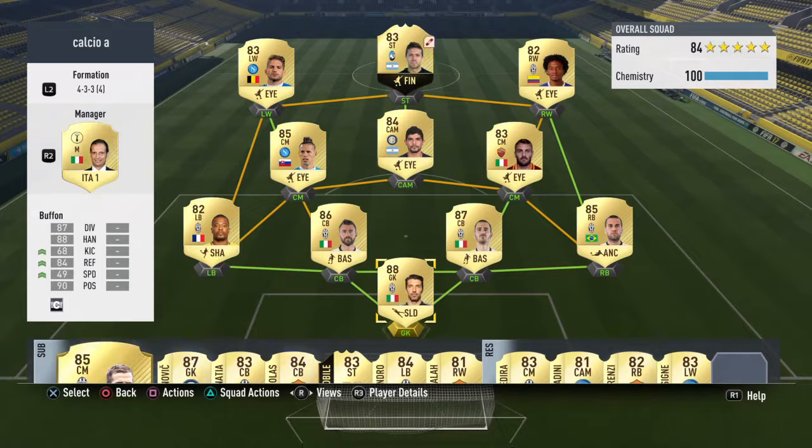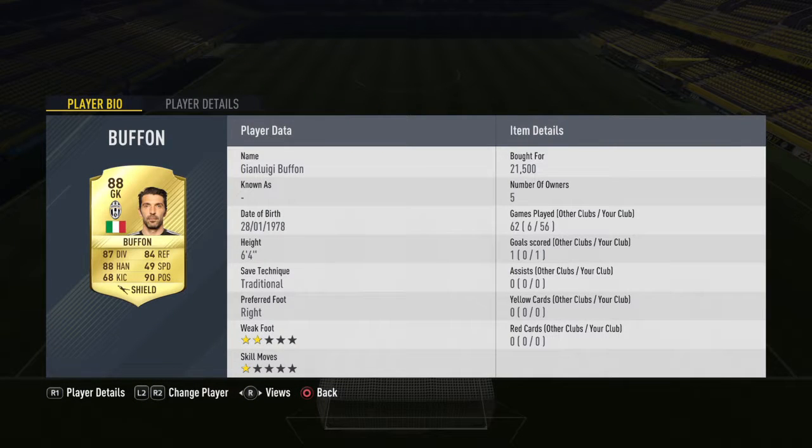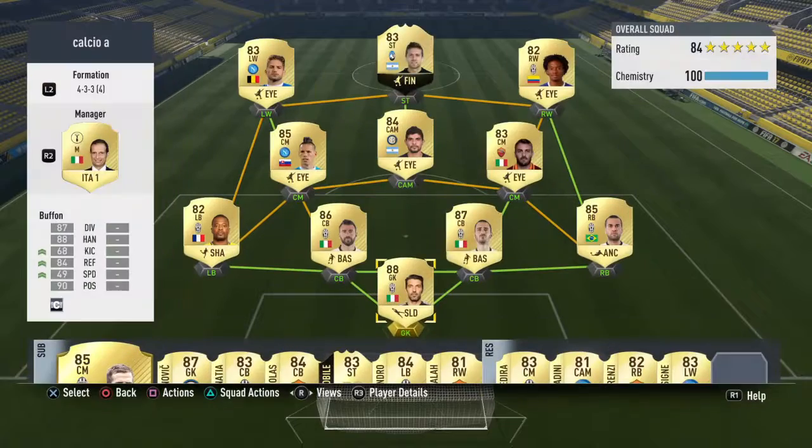Let's start off with the keeper — Buffon. He's a mint keeper. Even though he's 39 years of age now, I think he's still a top class keeper. He was 21.5k, which isn't bad for an 88 rated player.